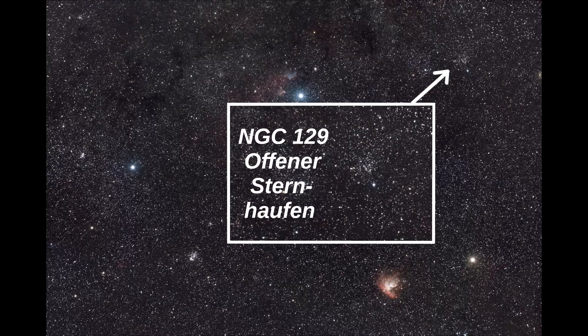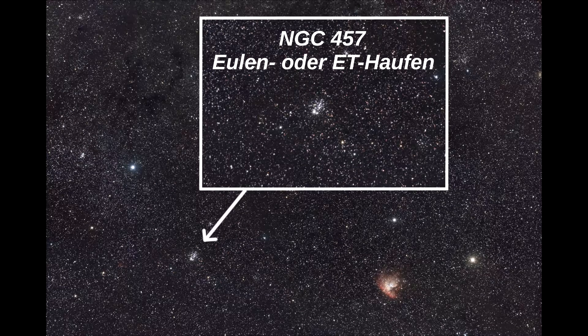Dann haben wir hier rechts oben im Bild einen offenen Sternhaufen — das ist NGC 129. Er wird als Eulenhaufen oder auch als E.T.-Haufen bezeichnet — fragt mich bitte nicht warum, keine Ahnung. Er liegt ca. 9000 Lichtjahre von der Erde entfernt.